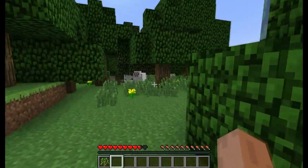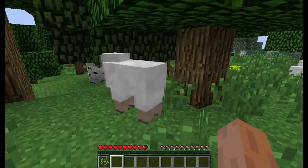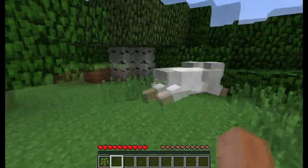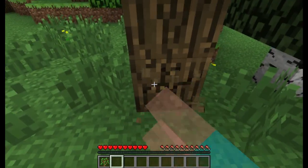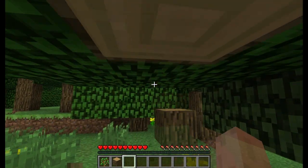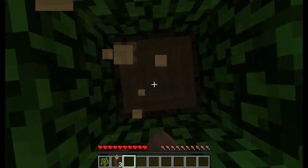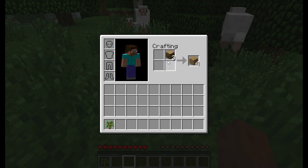If you happen to see some sheep around, go ahead and kill them — we'll get back to the sheep. First thing you want to do is get some wood, get at least four, five, maybe even six pieces of wood. To start off, really all you need is about three pieces. Take those three pieces and put them in your crafting table, which is in your inventory.